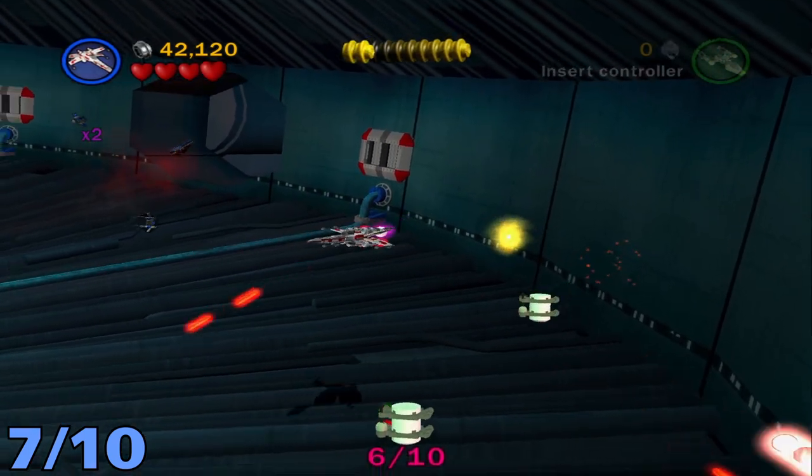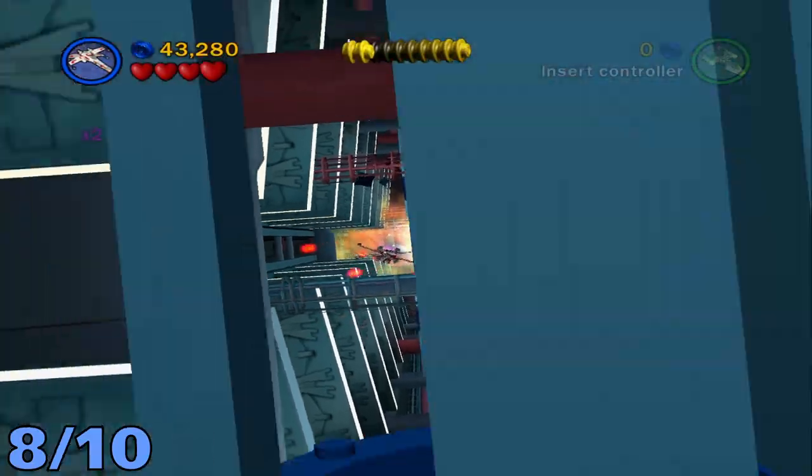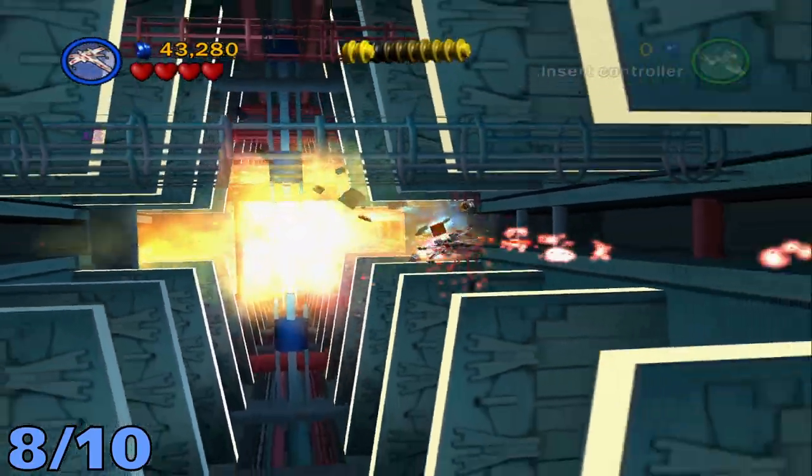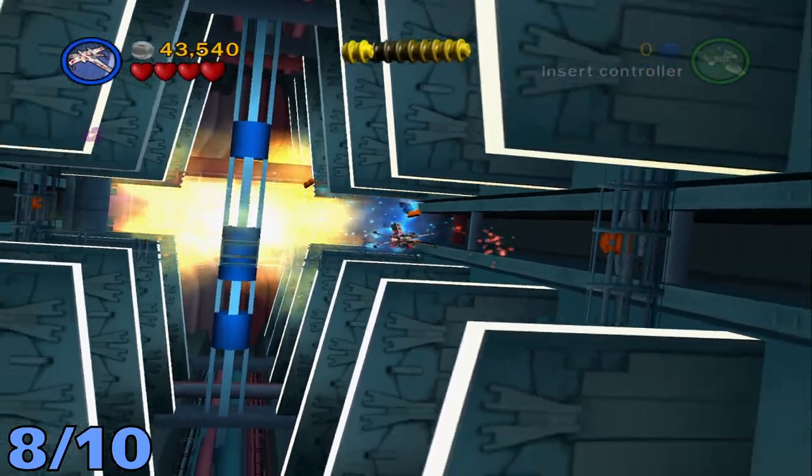The last three minikits will be when you're exiting the Death Star. Just stay on the right side and keep shooting and you'll eventually hit all three.